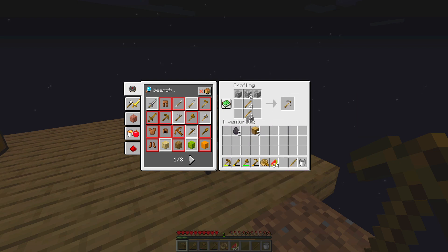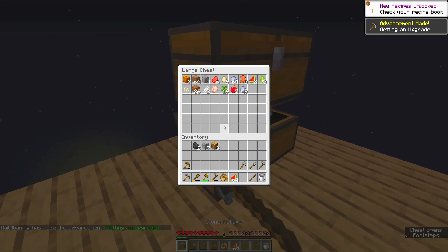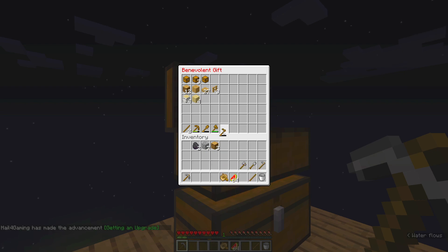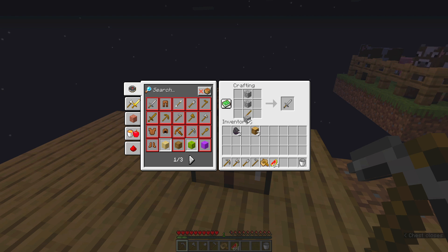Pick... axe. And axe. There we go. These are all wooden so they can go down here. Shovel, hoe. And then there's a stick. Probably want to go ahead and make a sword with this stick there. Now I have a sword just in case I need it.